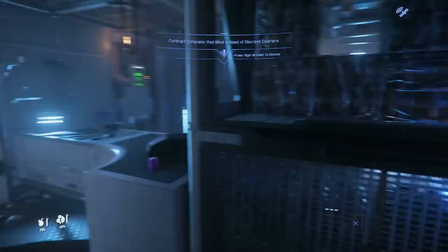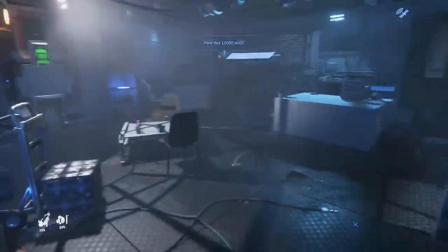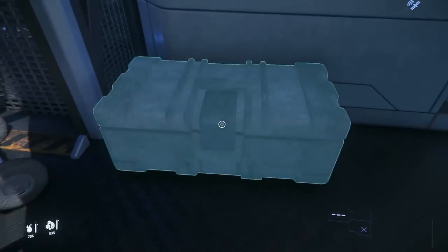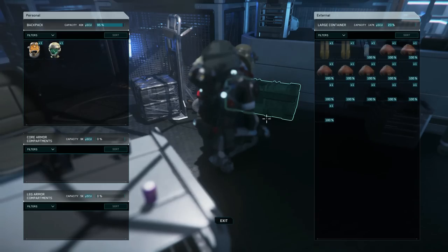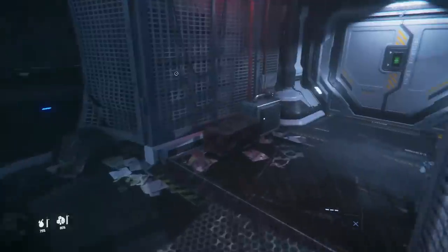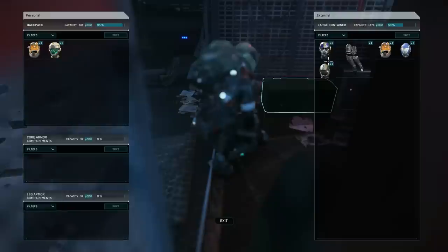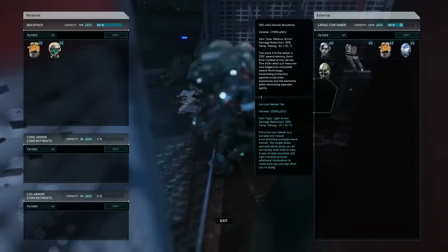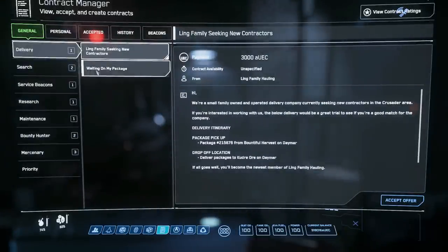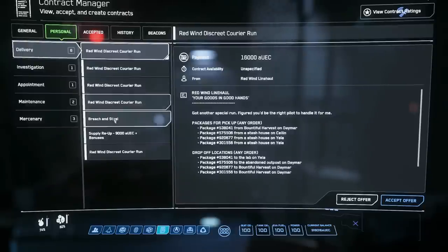We're about to complete the very first of these missions - that's basically it - and that's going to get me a payout of 12,000 Alpha UEC. I was wondering if this would open up new opportunities. You can also do a little bit of looting of those outposts, which is especially interesting because eventually you'll get thirsty and hungry. These outposts offer some looting opportunities - nice helmets, bottles of water, snacks and fruit that your character is eventually going to need.